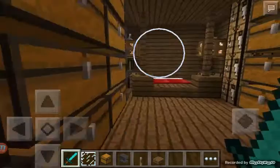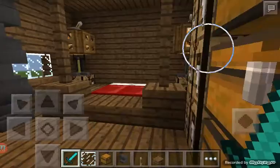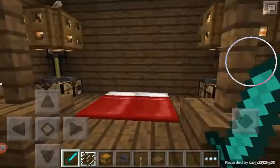Here's some more chests with handrails. Here's a bed, and a lamp by it. Here's some more room.